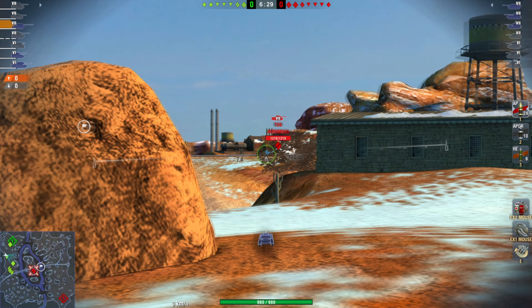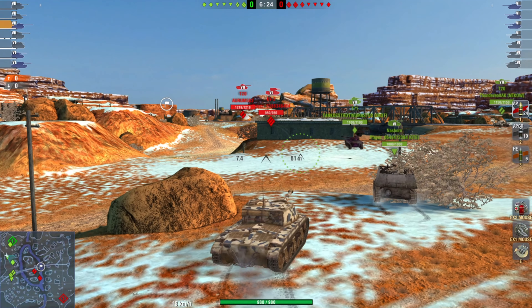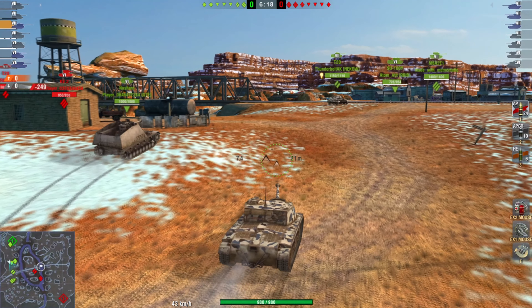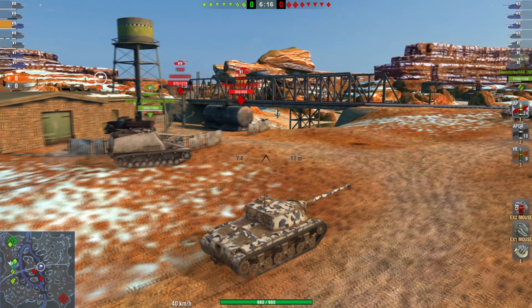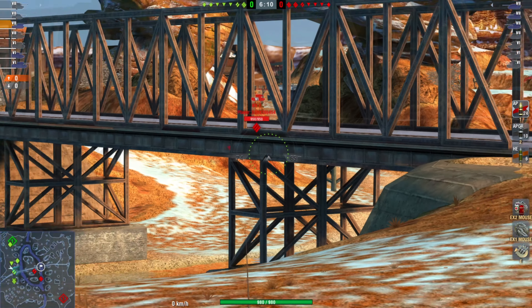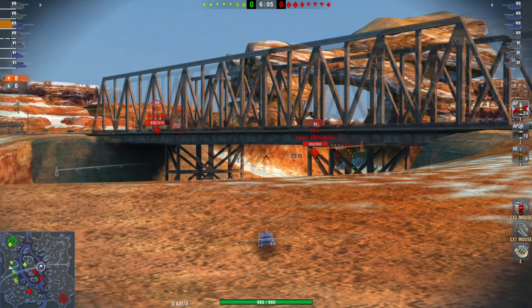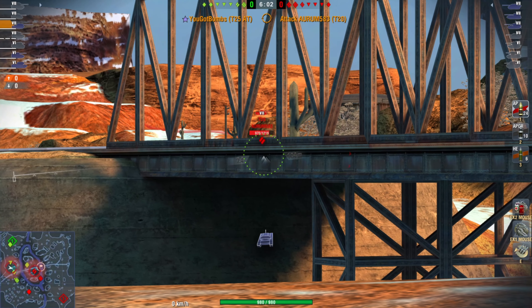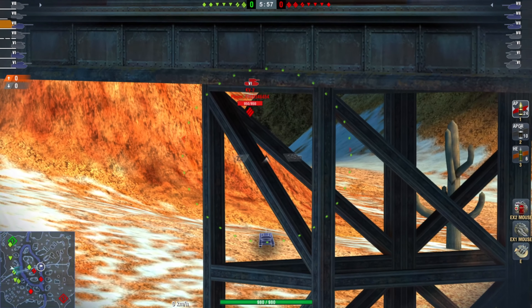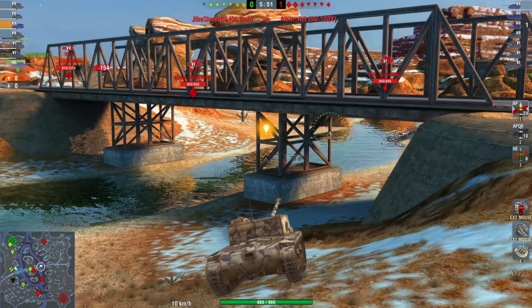This is a very underrated tank destroyer and one of my favorite tier 7 TDs. It just recently got a little bit of an armor buff — 145 millimeters of armor on the sloped front. Combine that with its 56 kilometers per hour top speed and 10 degrees of gun depression, and you can really get some seriously effective armor, plus good mobility all around.